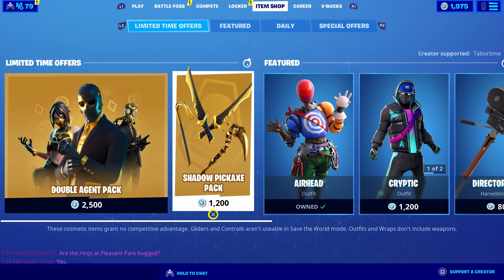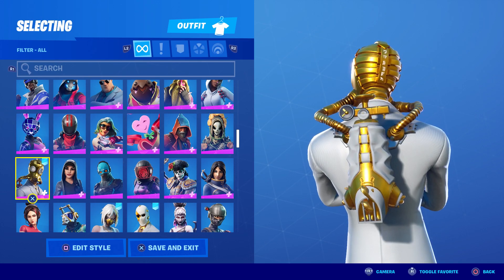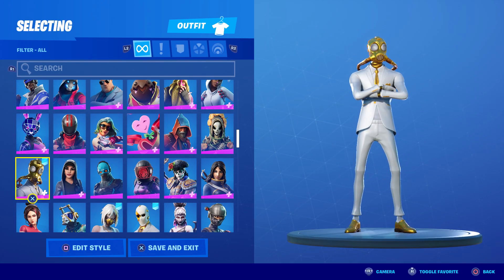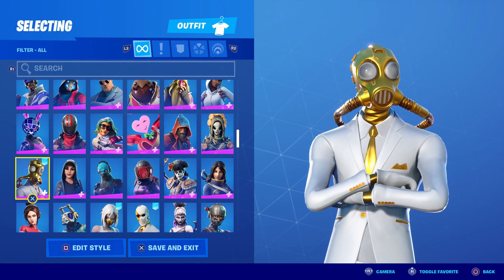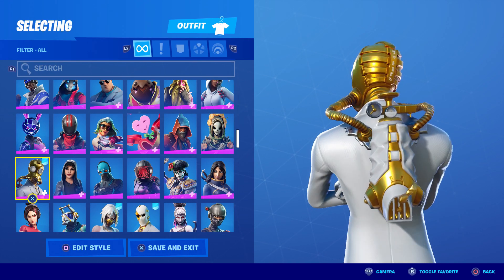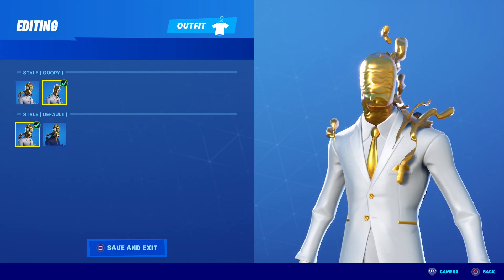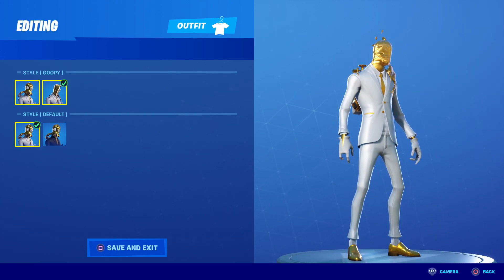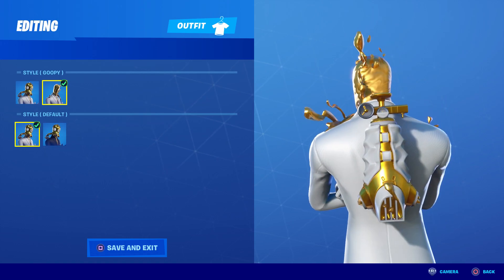First up, let's look at the Chaos Double Agent in his Ghost form with his Ghost back bling. He's got a solid gold mask, gold shoes, and a gold skin tone overall, plus a gold tie and a little handkerchief. The back bling looks like some kind of oxygen container feeding golden ooze into his helmet. In the Goopy style — that's a pretty funny name — the ooze spreads up near his shoulders. It's like the Terminator 2 bad guy ooze sprinkling out of his head. Really cool.